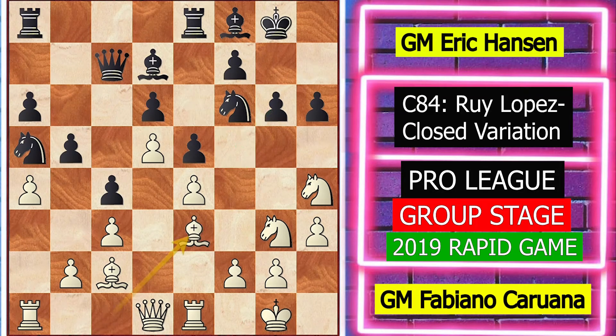Bishop e3 and black played knight b7. Knight b7 is a mistake. Instead, rook e to b8 is a good move with the idea of playing b4, opening up the b-file and trying to generate attack on white's queenside since the center is closed. But he played knight b7.